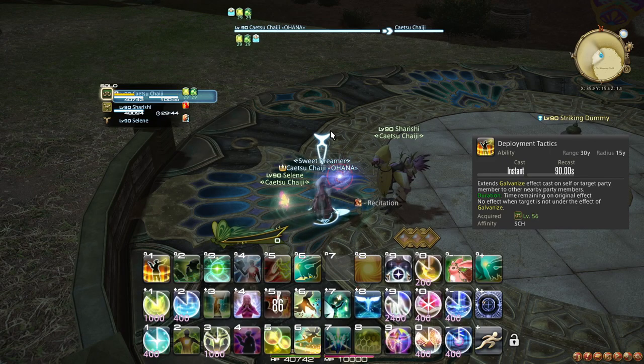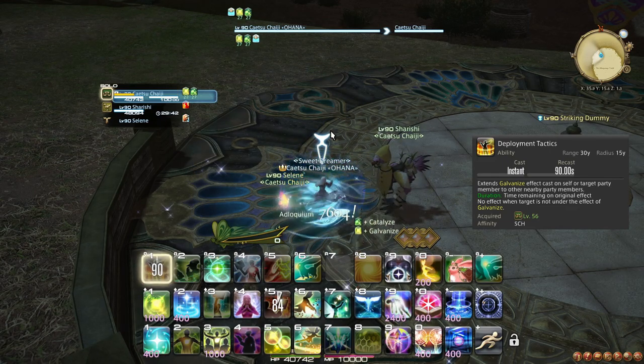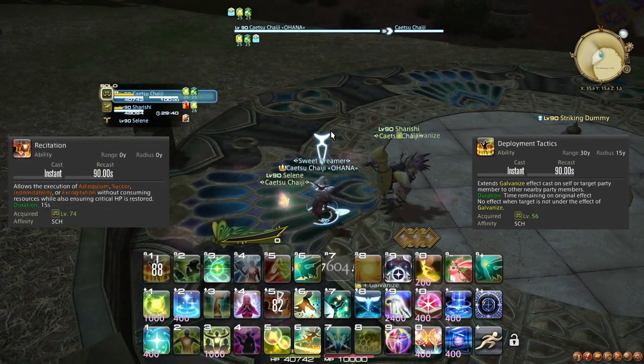At level 88, Deployment Tactics' cooldown is reduced. The main useful change here is that now the cooldown lines up naturally with Recitation, in case you would like to use it with Adloquium.